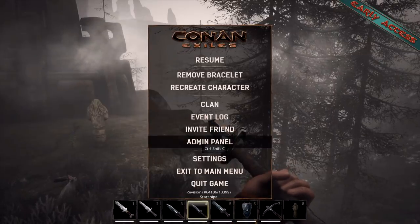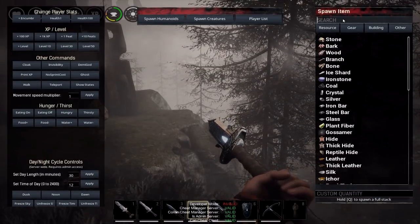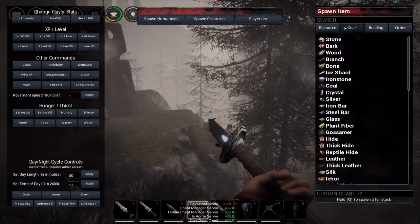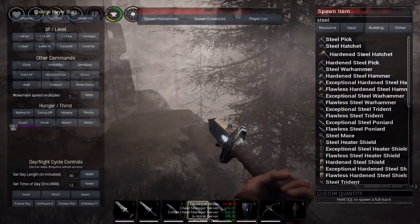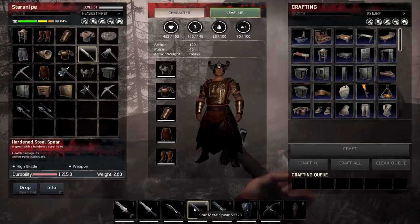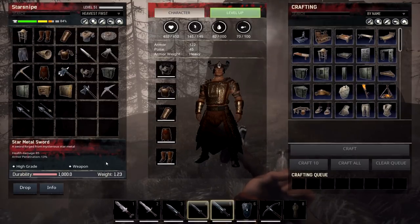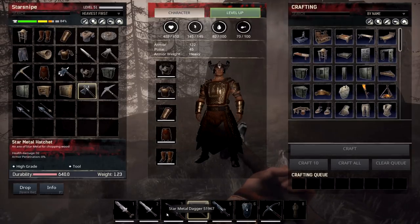There's also hardened steel. Hardened steel is going to be one of the lower-level options — I think you get it right around level 50. How it's crafted is using steel, brimstone, and black ice in a furnace. What hardened steel is, is pretty much just better steel. For comparison, the hardened steel spear does 92 health damage compared to the star metal spear which does 96, but with way more armor penetration. That armor penetration is what really separates the star metal from the other things.